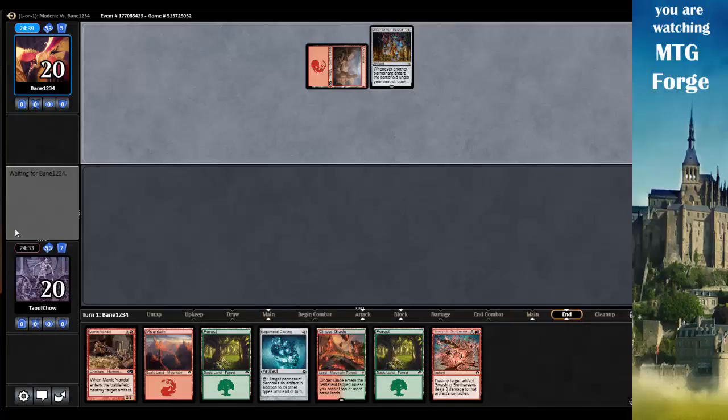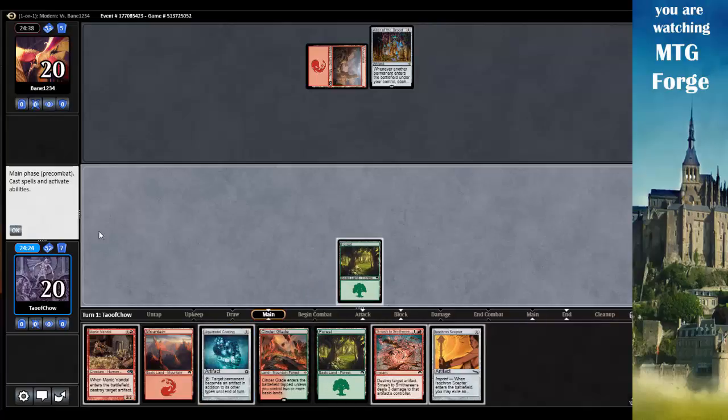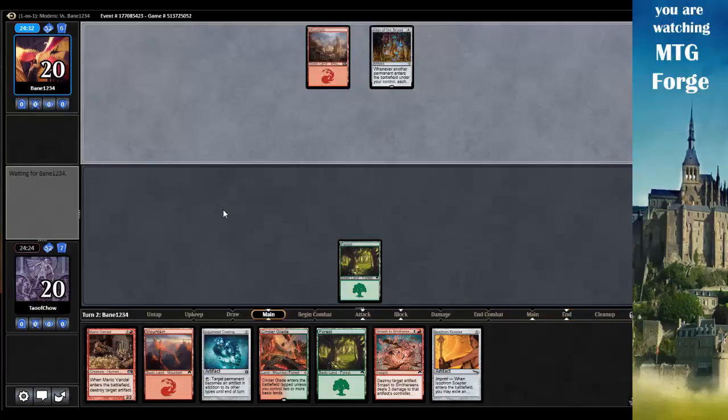So I have to get milled a little bit. Isochron - oof. Let's go forest and pass. So turn two, Isochron with Smash to Smithereens, then just start blowing up his artifacts.